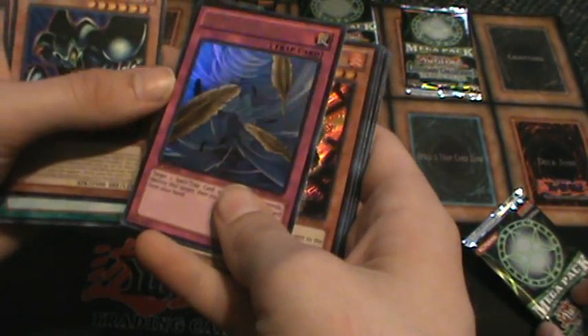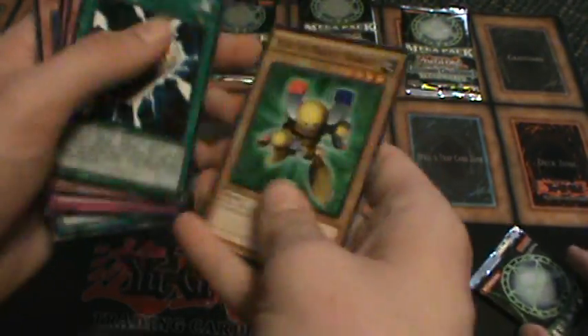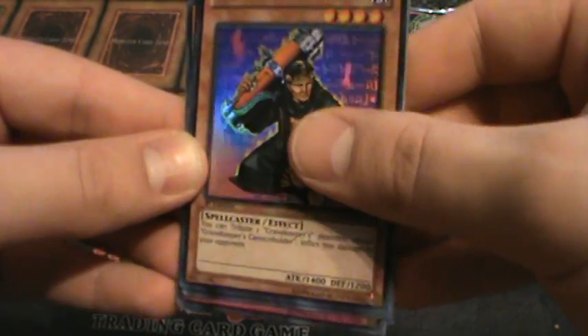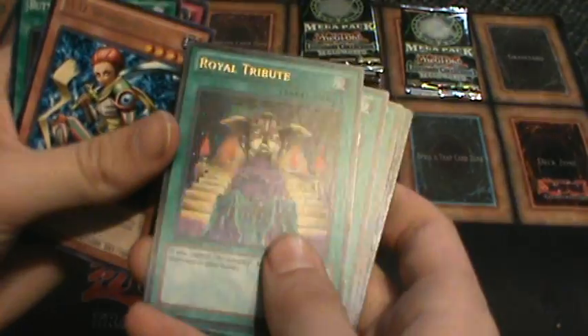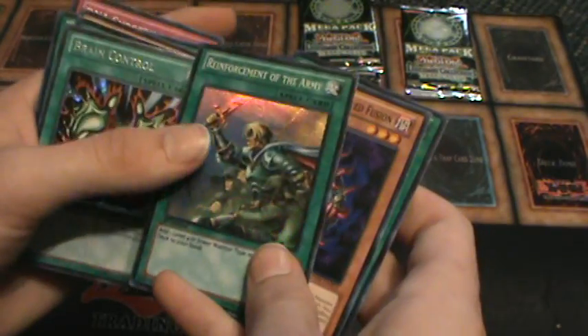Toon Summon Skull. Dust Tornado Ultra Rare. UFO Turtle Seeker Rare. Morphin and the Super Rare. Grape Keeper's Cannon Holder. Giant Rat Secret Rare. Raigeki Break Super Rare. DD Warrior. Royal Tribute Ultra Rare. Brain Control Seeker Rare — I think this is the first one I've seen, we didn't pull through many of those.